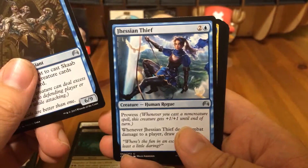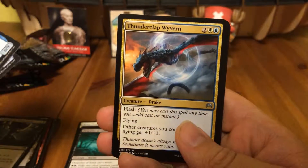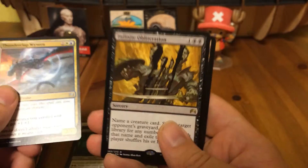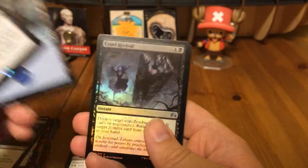Scarp, Jusher Thief, Thunderclap Wavern... and hey — it is black! That's pretty funny. And we have a foil — nice!